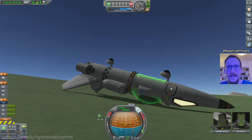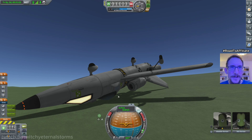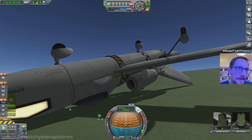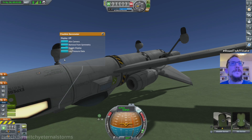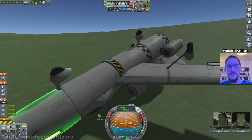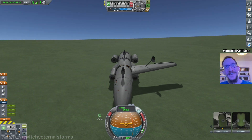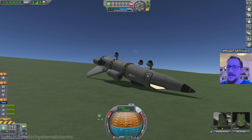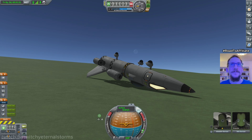Maybe I can do some barometer readings anyway, if I could find them. There they are — log pressure data. Zero science. Okay. Well, that's the perfect ending to this stream, everybody. Look at that — that's me in a nutshell. There's a moon in the background, that's nice. It is a landing we can walk away from indeed, but it sucked anyway. And I'm going to reload that.